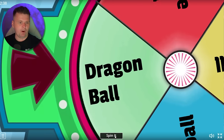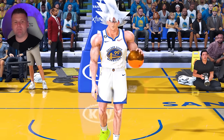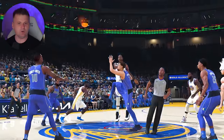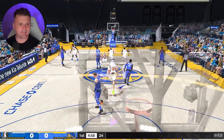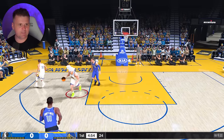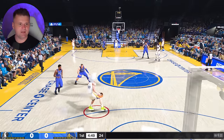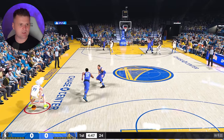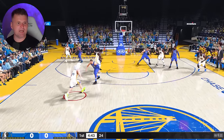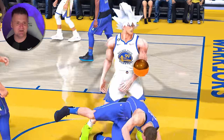We have four balls remaining and it's the Dragon Ball. For Dragon Ball Z, I need to get a long-range poster dunk with Goku — he's an Ultra Instinct 99 overall. Can we get the poster though? We're getting double-teamed already. Let me get the three-point-line poster dunk on Luka — first attempt! Back on the wheel spin.